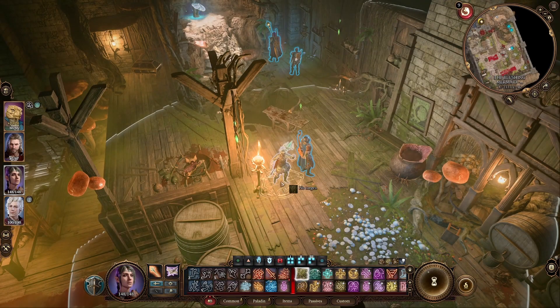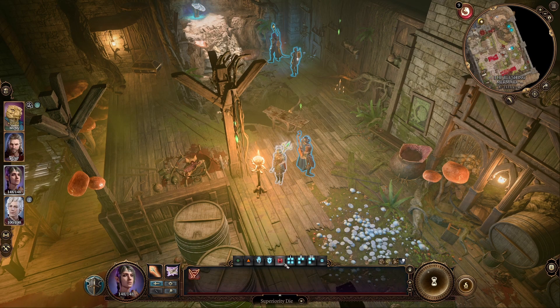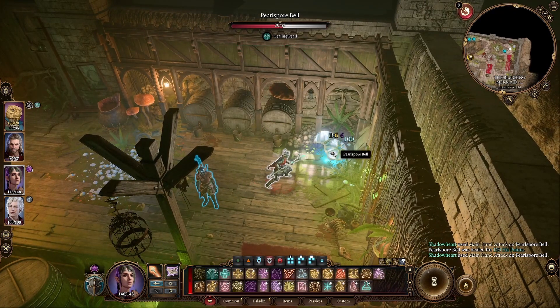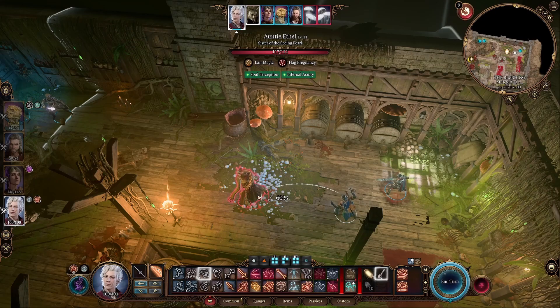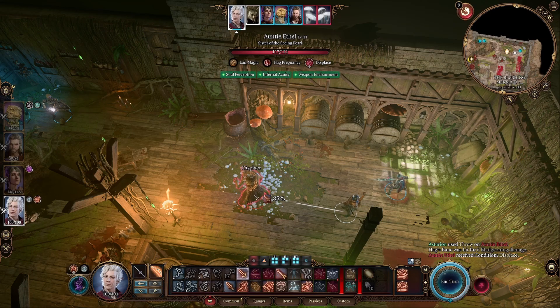Once in, position two fighters close to the middle mushroom. Make sure one of them has Hag's Bane, and have two characters that can quickly destroy the second mushroom close to either one of them. Destroy the first mushroom with your fighter and the Hag will appear. Ideally, you want to throw Hag's Bane at her before her round, as she will create clones which can confuse you into throwing the potion at the wrong Hag.